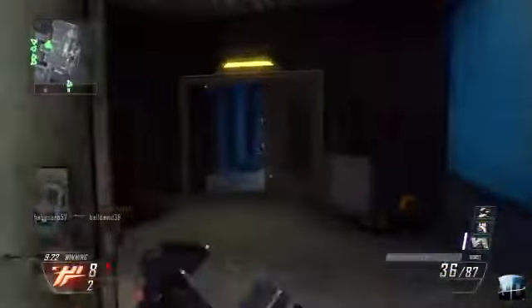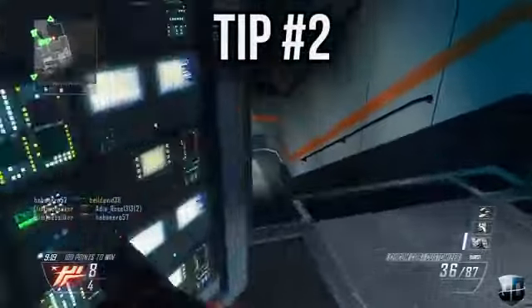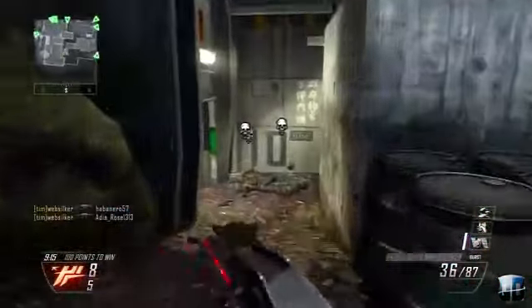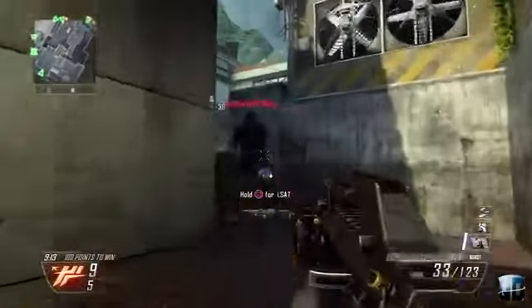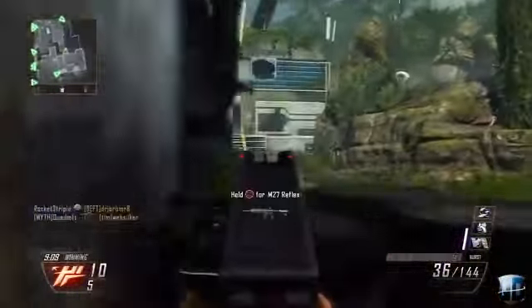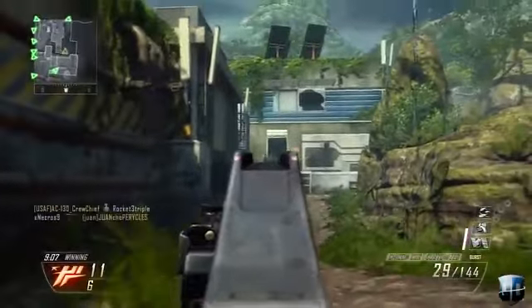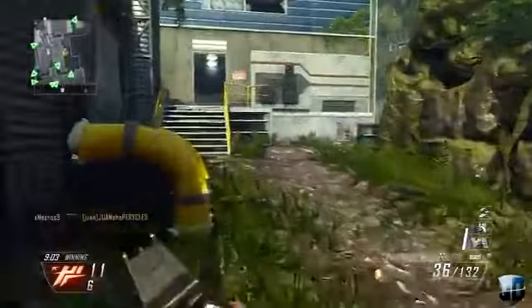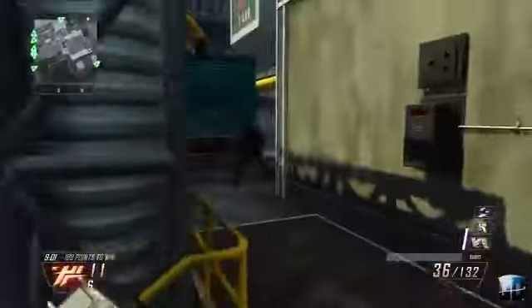Tip number two: Flak Jacket is incredibly powerful. Trust me guys, I've taken this from experience. It can easily save you from grenades and can even save you from a deadly Lodestar missile. When your enemy gets a Lodestar and you don't know what to do, you want to leave the game but you don't want to take that loss — definitely make sure you have Flak Jacket on. It will help you a ton; maybe you can even survive the Lodestar missile.